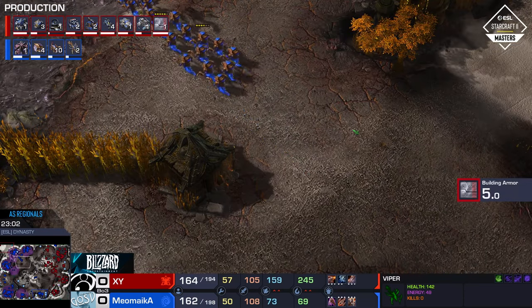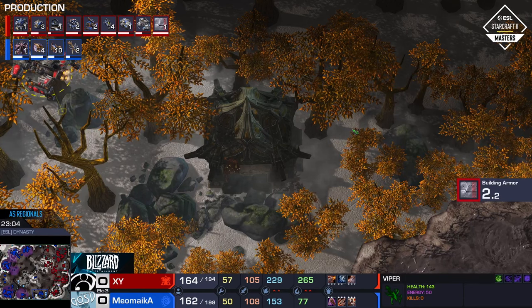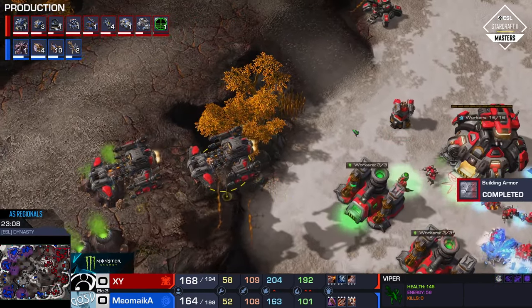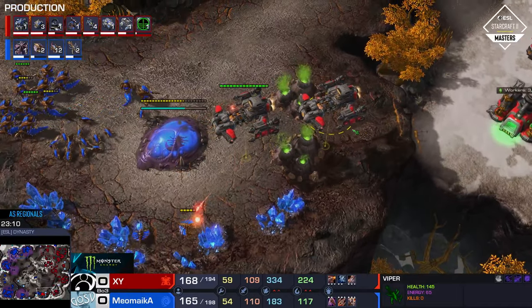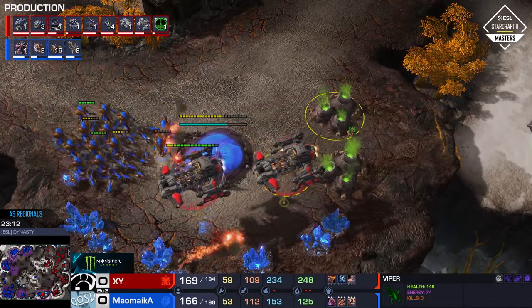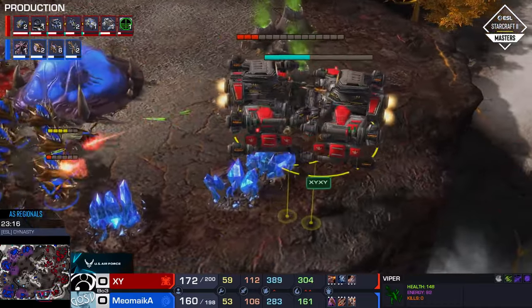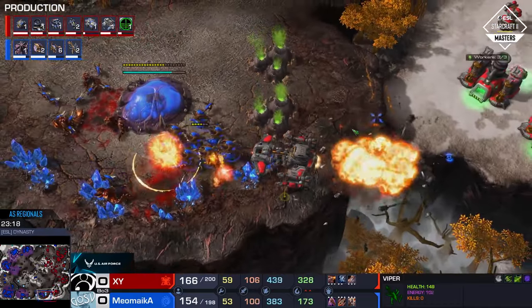That entire bottom right base — which is basically the only mining XY really has at this point — that base is pretty much unprotected. I think if Meomica figures that out, he can just send his entire swarm over in that direction and shut it down. Yeah, that's the trick though — is getting that info, getting that intel.